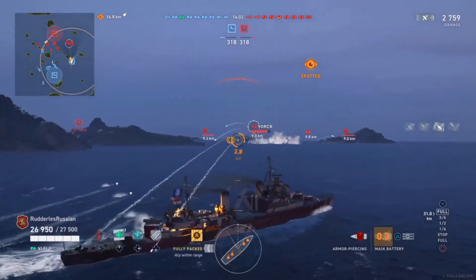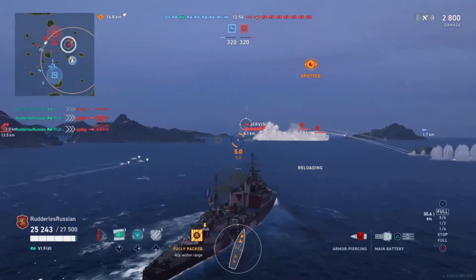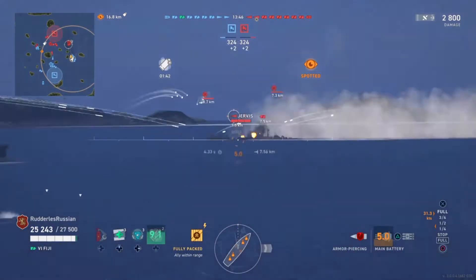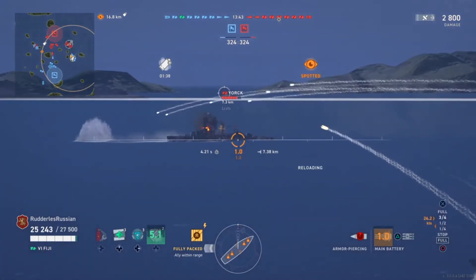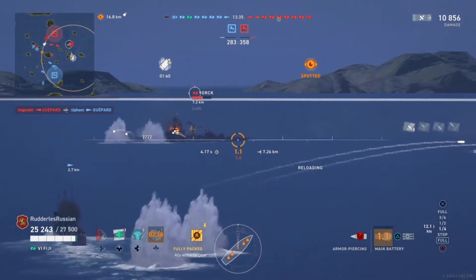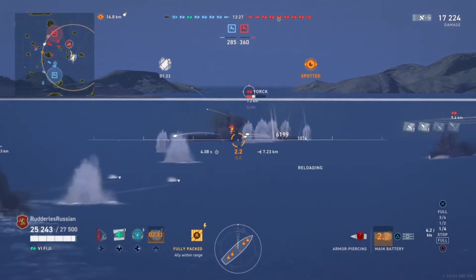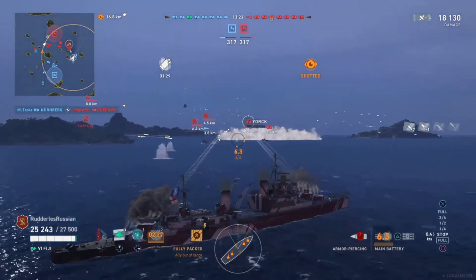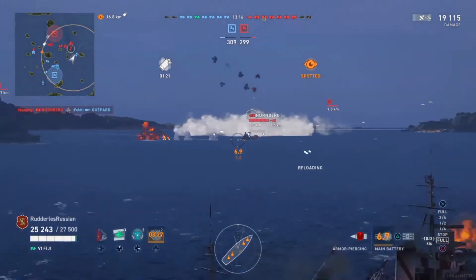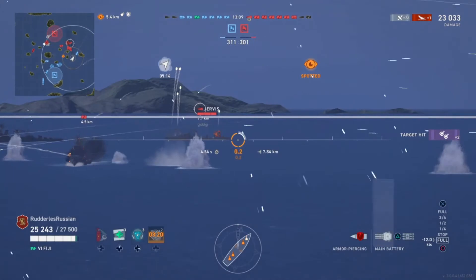It looks like he's playing this flank and has come across the AI Nuremberg, the player York, and the player Jervis. Judging by the aircraft visible, there may be a carrier working in this vicinity. The AI players charge in going guts-and-glory while the regular players deal with the situations around them. He's mopped up the York but laid a smokescreen and accidentally outrun it — however he's backing up into it. The friendly Jepard is unfortunately gone, but he has friendly spotting from a cruiser to the east.